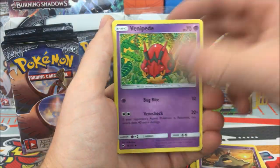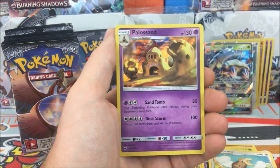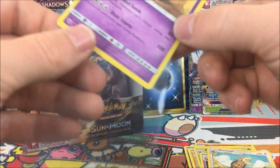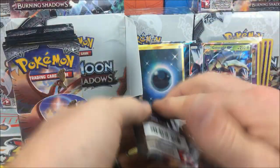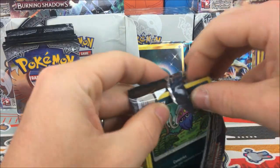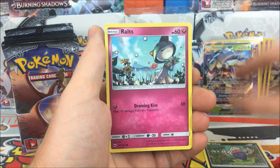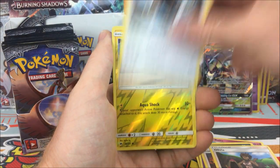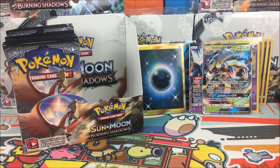Pack fifteen: Murkrow, Sandy, Venipede, Horsea, Mudbray, Metapod, Dusclops, Noctowl, Alolan Eevee, Palossand holo rare. Three hits in a row - I hope there are some pulls on the other side of this box because this side has been epic! Last pack of the first half: Inkay, Ralts, Crabrawler, Sneasel, Venipede, Kiawe, Olivia, Buffalant, Tynamo reverse, and Weavile regular rare.